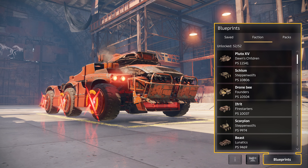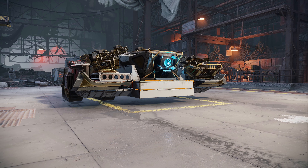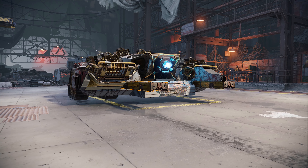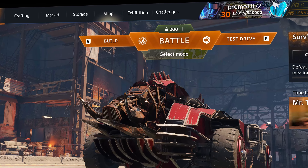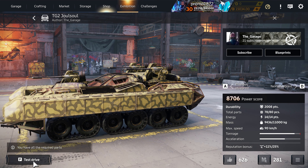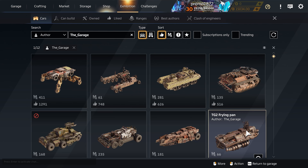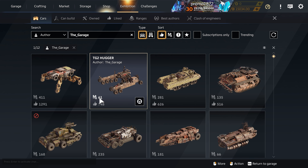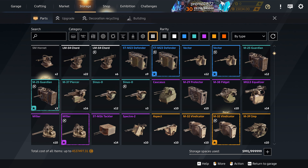One more thing we have to discuss here are Blueprints. They don't cost anything and can be extremely useful, as you can get inspiration from them and also learn other people's engineering tricks. The Exhibition tab has all sorts of interesting and unusual designs, and you can immediately take any of them for a drive in your test range. If you like what you see, just add the Blueprint to your collection and build it in your Garage. You can also change the design any way you want, just make sure that you have all the required parts and storage.